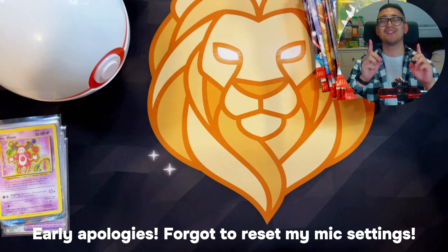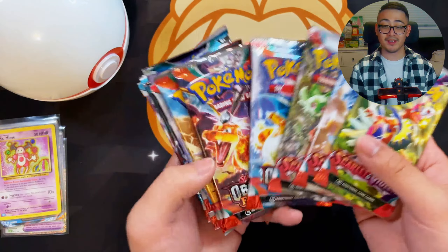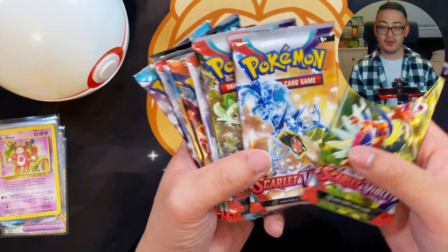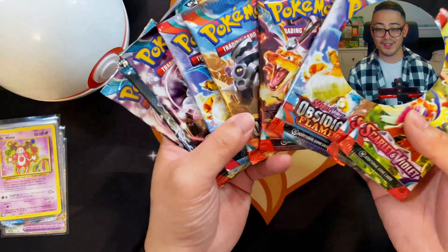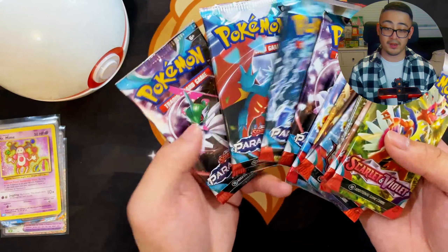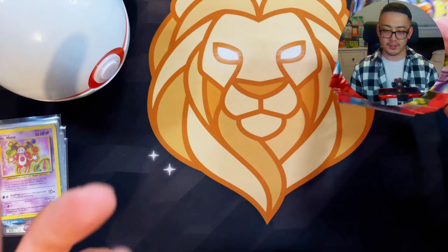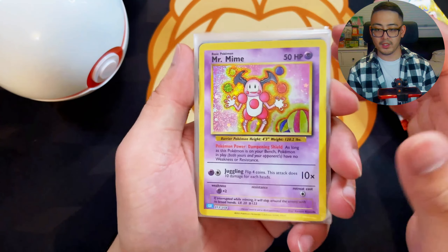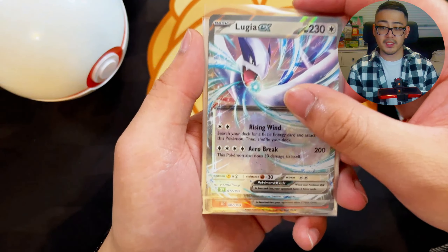Welcome back to another YouTube video. As mentioned in the intro, we got 11 packs total from the Combined Powers Premium Collection Box — three Scarlet and Violet base, four Obsidian Flames, and four Paradox Rift. I'm very excited for Paradox Rift. It's a bit weird that they didn't include some Paldea Evolved. Going over the promos one more time: we got that Mr. Mime, and these are all promo cards from the Classic Collection Box.